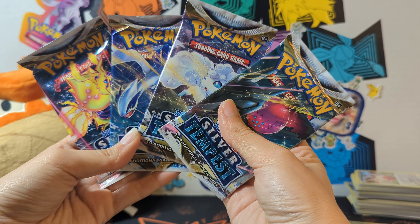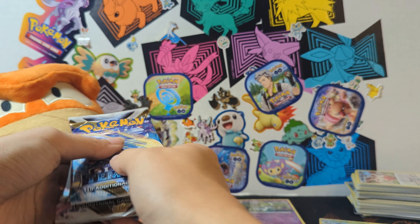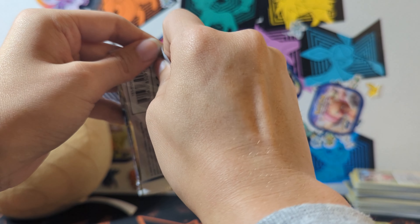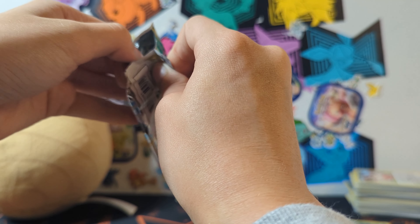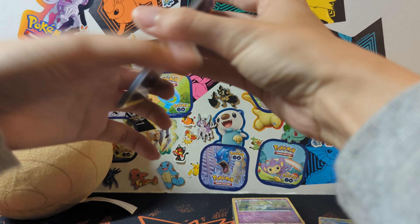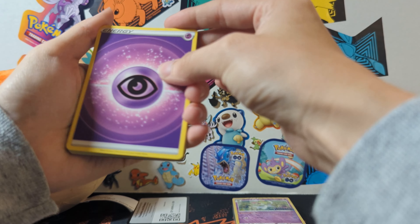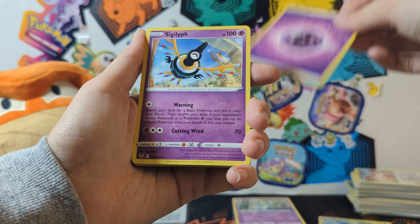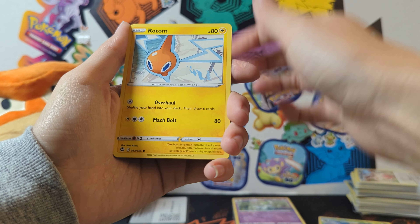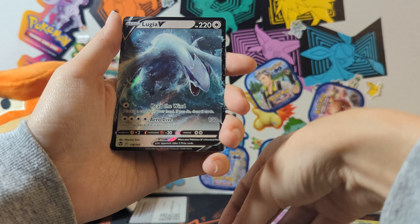It looks like we have all four of the pack arts possible. I do really like the Alolan Vulpix but I'm going to save that for last. I think I'm going to start with the Regidrago pack because House of the Dragon just ended — I'm not going to spoil anything. We've got Murkrow, Sigilyph, Golbat, Meowstic, Murkrow, Swablu, Rotom, Buneary, Dreepy, Thereseed — and we got a Lugia V! Very nice.